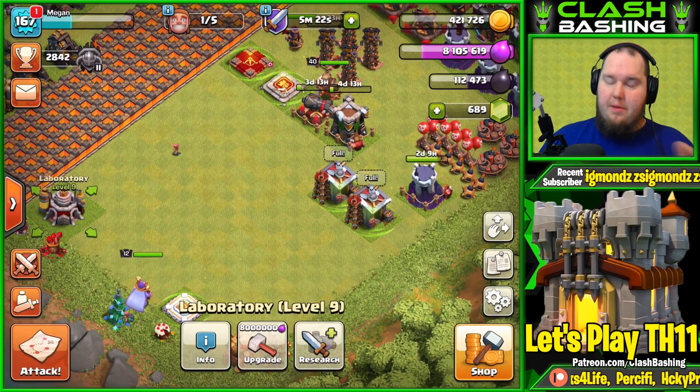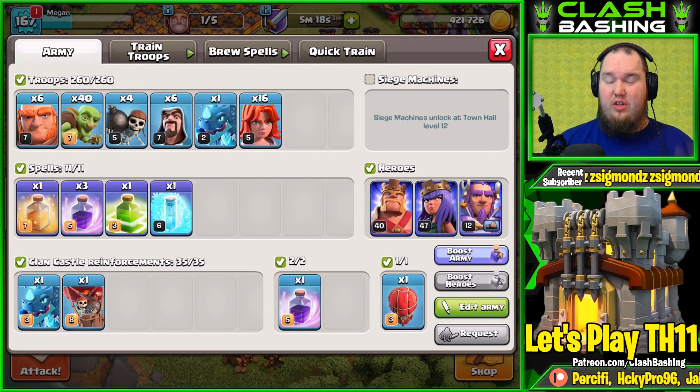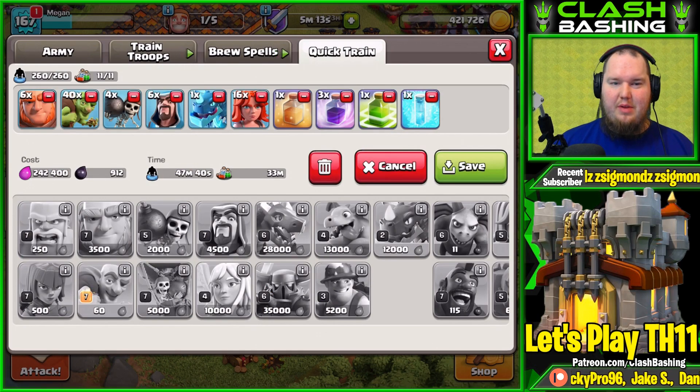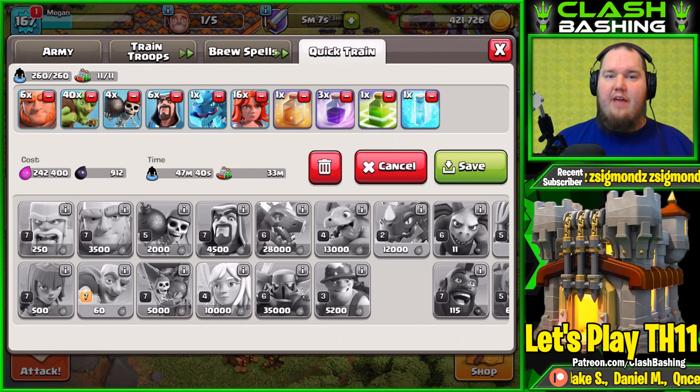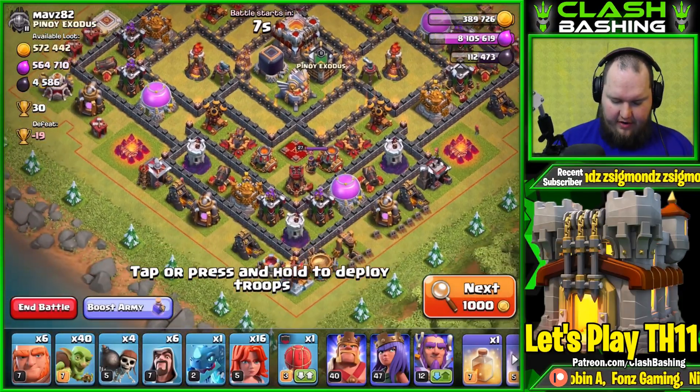We also need to work on getting our heroes up. We're gonna go out, find a base, and smack with this army — basically just got a little bit of everything thrown in to complete the event. It's a little bit pricey but not too bad. Getting that second Electro Dragon in the Clan Castle — we'll see how this works out. Going to go find us a base.